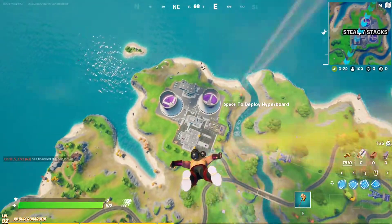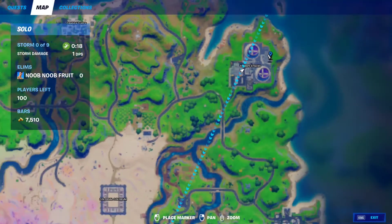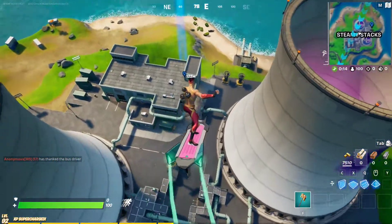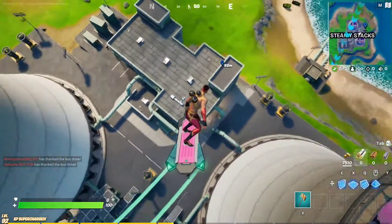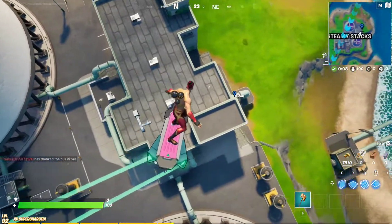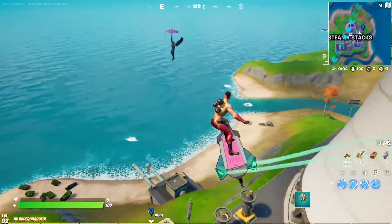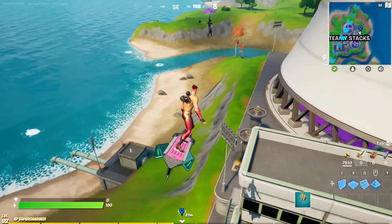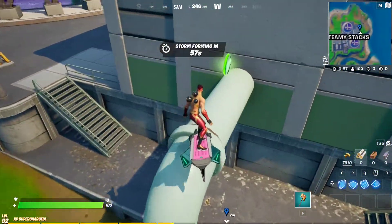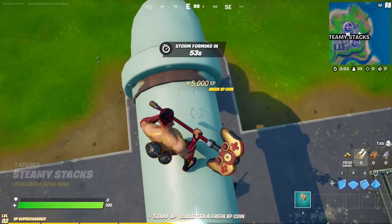The second green coin of week 9 is gonna be at Stevie Stacks, right here, right behind this building. We have somebody — is it a bot? I think it's a bot. Here's the coin, right here. Here it is. Okay, next coin.